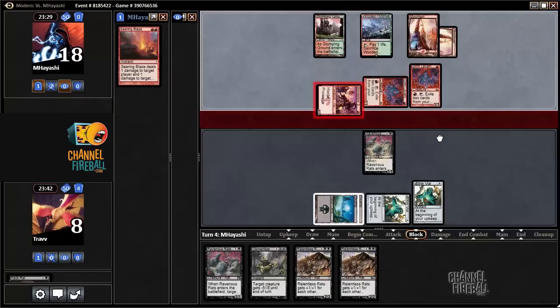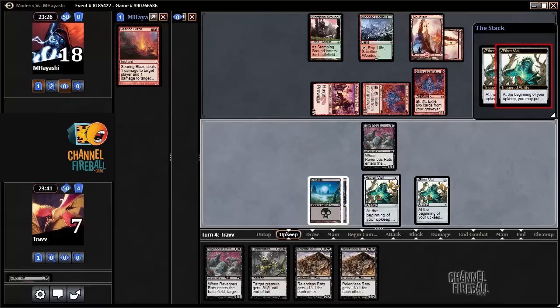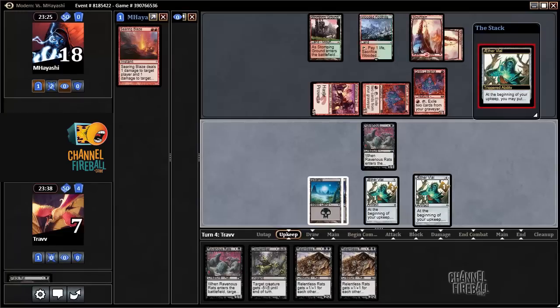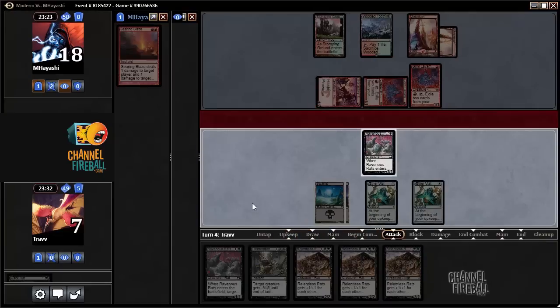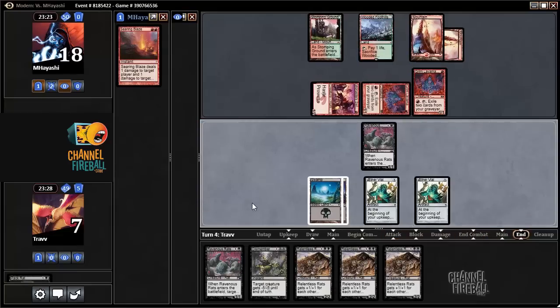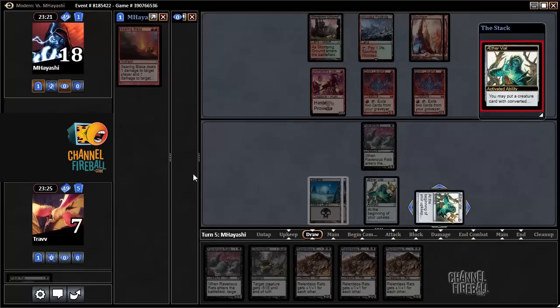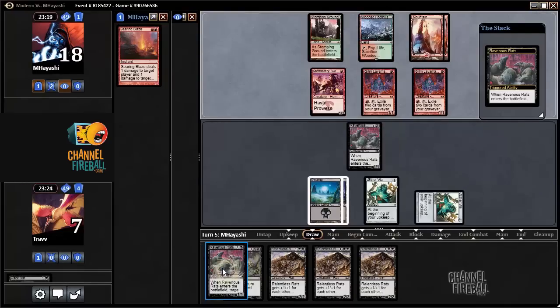I'm going to choose to take the hit and not chump block just yet — definitely not over at 7 life. Tick up to 3, tick up to 2, we can upkeep, pinch a card from the opponent's hand, helping to draw a Swarm Yard actually. We have Dismember available as well. Pass the turn — in the draw step, hope the opponent drew a Sorcery or a Creature so we can get value from Ravenous Rat.